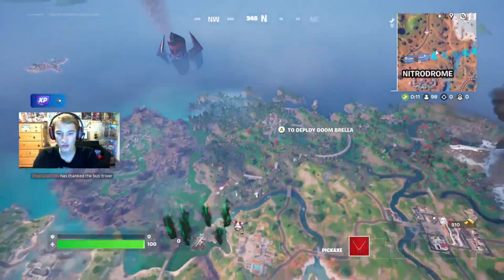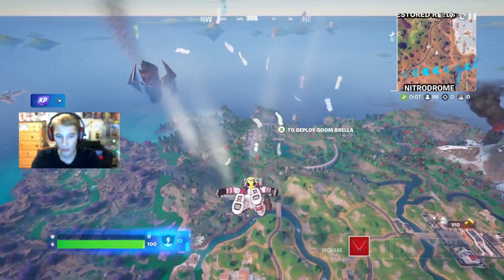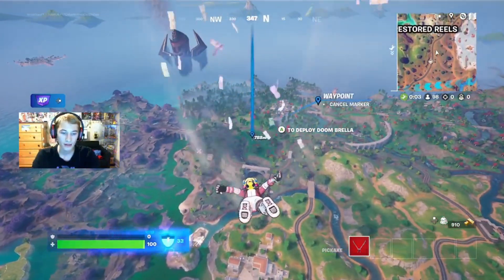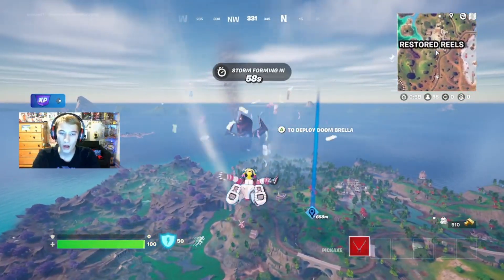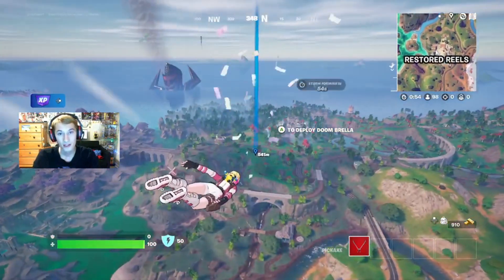So what I'm going to go ahead and do is drop at one of the new POIs. I'm going to drop at this Fantastic 4 POI right here. And as you can see, Galactus is still in the water, so we might have to deal with him later on.